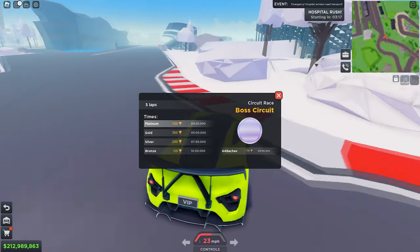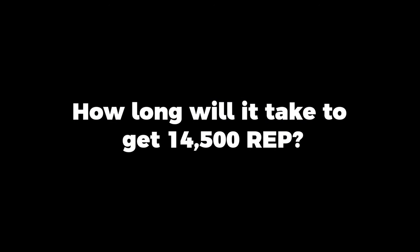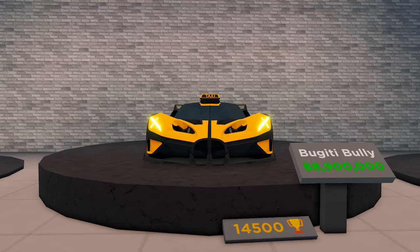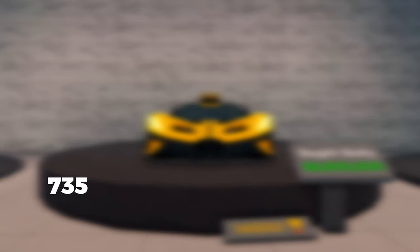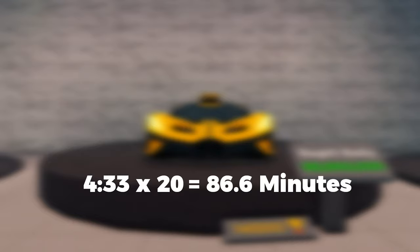Let's calculate how many races you need to finish and how long it will take to get enough reputation to buy the Bugatti Bolide. Over here at the podium stand, it costs 14,500 reputation as well as 8,900,000 dollars. The time to beat to get a platinum medal with 5 laps is 4 minutes and 33 seconds — times 20 equals 86.6 minutes.